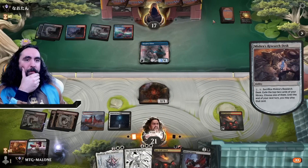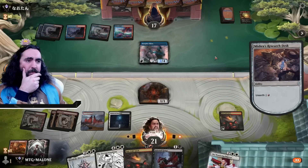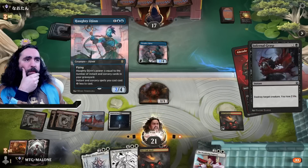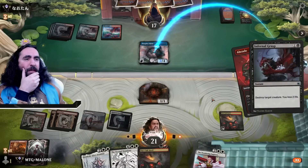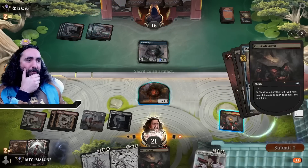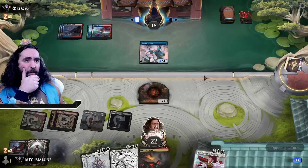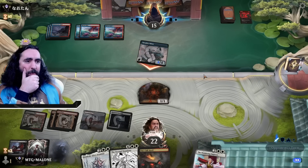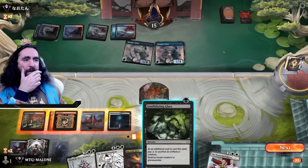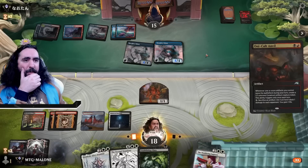We will see what they're doing. The Wandering Emperor is nice — ending the turn, maybe they're using their mana. Do you have a counterspell though? How many do you have? Un-freaking-believable. We still have another Oni-Cult Anvil, so we could still do stuff. Maybe we can find a land — the double Haughty Djinn, really? Bringing down the Oni-Cult Anvil first now.